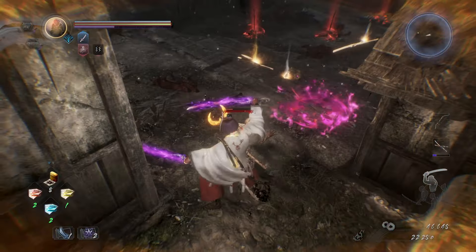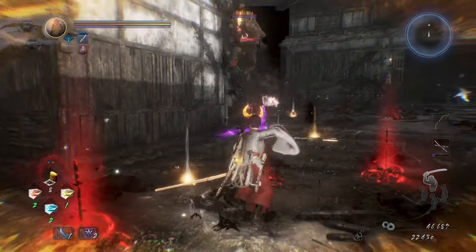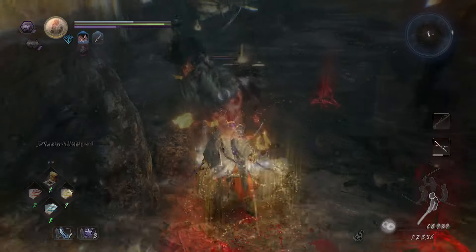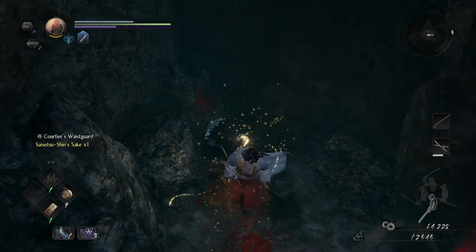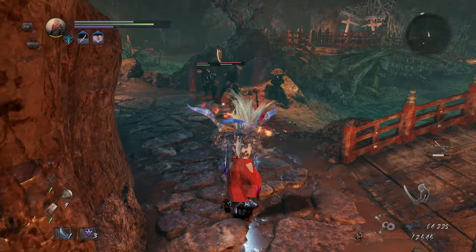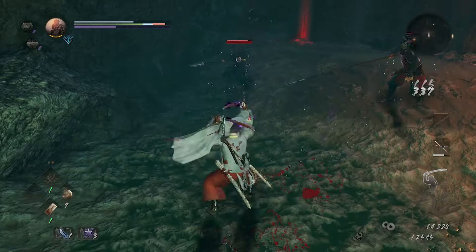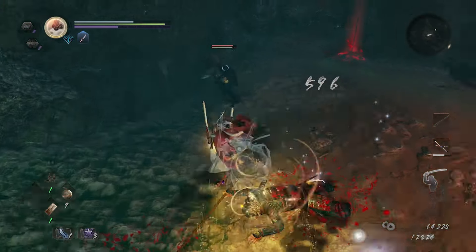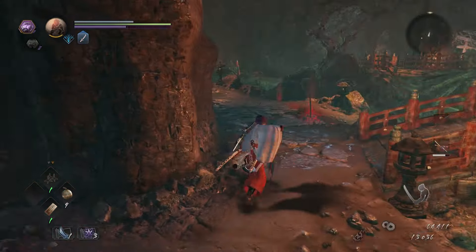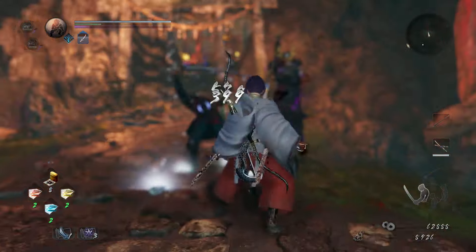All weapons come with three different stances. Low stance is used for quick attacks while minimizing being open. Mid stance is used for balanced attacks with less openness. High stance is for strong attacks but leaves you wide open while performing them. I like to approach enemies by switching between low and mid stance to get quick hits in between enemy attacks, then ki pulse the ki I spent attacking to keep my defense up. High stance is best used when you know the enemy is wide open — mostly after countering a burst attack, depleting their stamina bar, or right after they do a grab attack. High stance is also great for breaking human enemies' guard since those attacks deal the most ki damage.